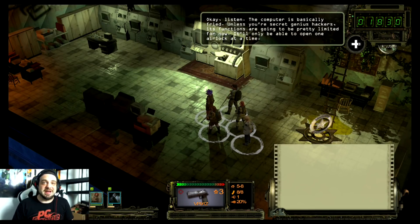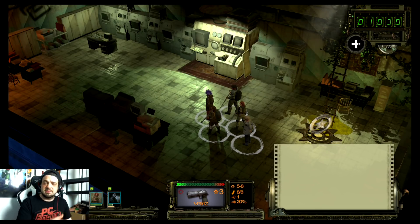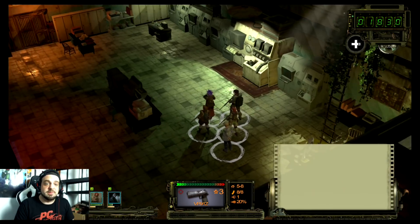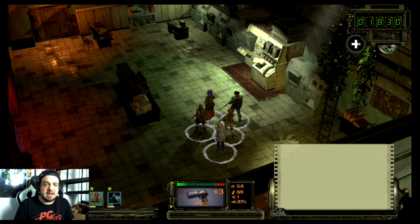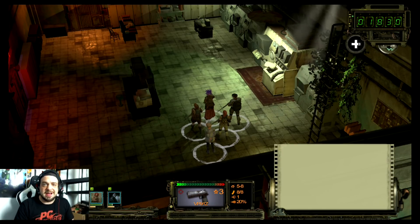What is up guys, RGT85 here, and today on the channel we're going to be taking a look at Wasteland 2 for the Nintendo Switch. I did receive a review copy of this game and I was kind of interested to check it out because it looks like an old school Fallout game, but then I realized I never played the old school Fallout games. My Fallout introduction was pretty much Fallout 3, so I wasn't really familiar with this style of game. Obviously it's sort of an XCOM squad-based game in a post-apocalyptic future.